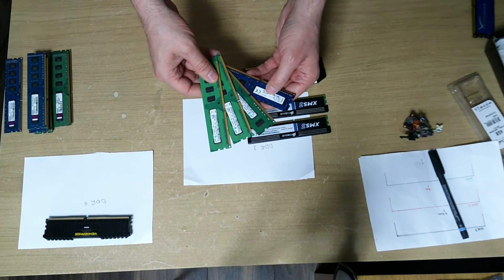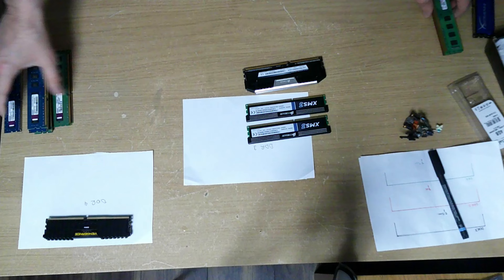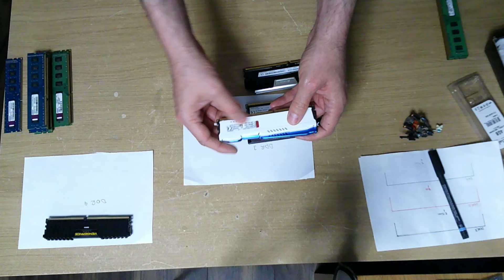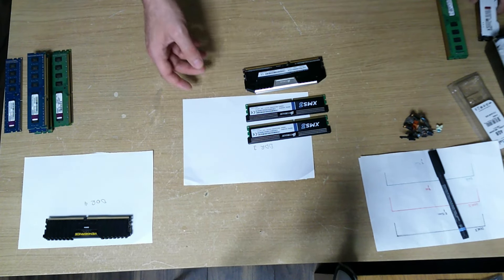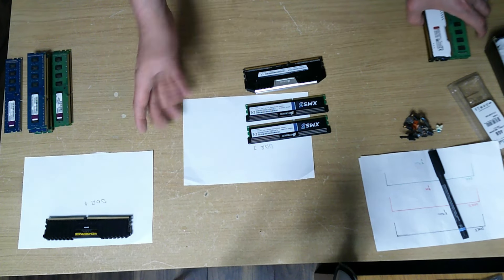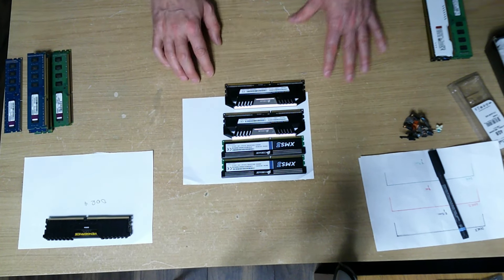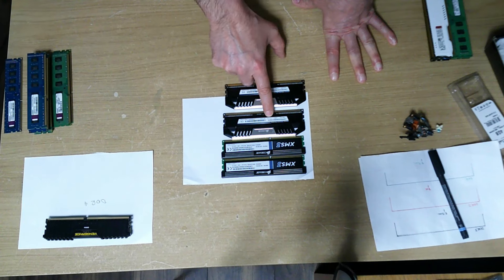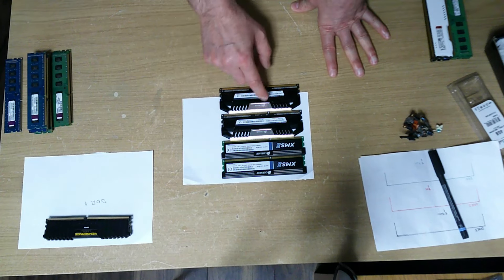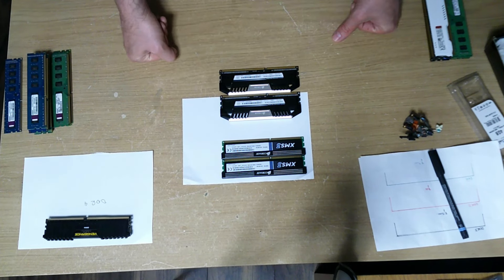These two-gigabyte sticks don't even tell me the capacity. To figure those out I'd have to put them in a DDR3 motherboard but I don't have one running at the moment. The eight-gigabyte sticks have all different timings - 9-11-9-11-11-31 and 9-9-9-24, 9-9-9-24. Speeds are 1600 and 1600, and these are 2133s. So the speeds match what I want but the timings don't. I might try the DDR4 ones because they're more efficient on voltage at 1.2 versus 1.65 for the DDR3.